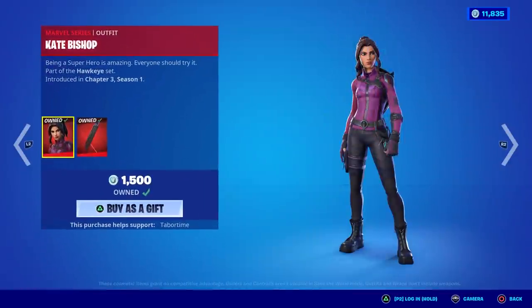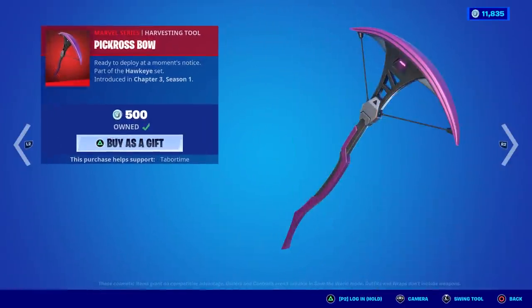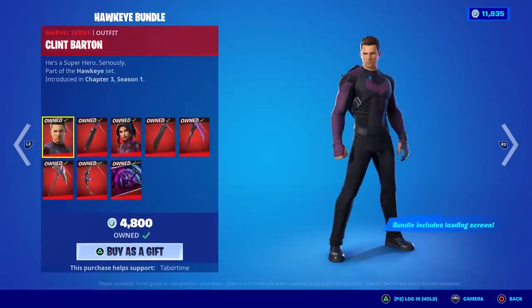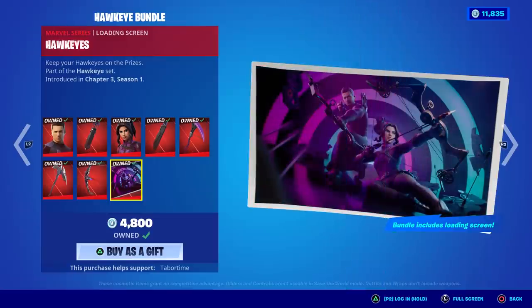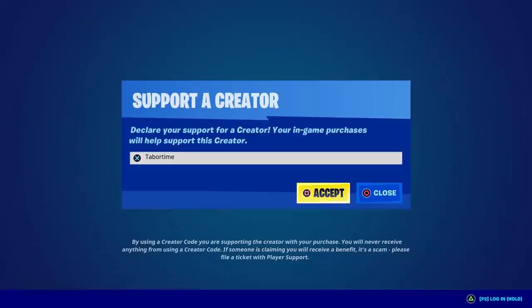Individually you could purchase some items for 1,500, 1,500, 800 for the glider, 500 for the first pickaxe, and 500 for the second. But you would not get the included loading screen. By the way, if you want to buy this you could use my support creator code which is TaborTime — show me on Twitter and I'll give you a reply.